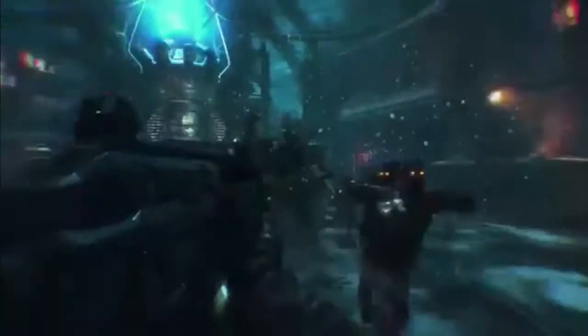Instead of the Gobble Gum being in Shadows of Evil, we get to see the electricity traps being activated. We're going to skip forward just a little bit so that we can see everything that happened from the past Giant trailer. Then we get to see more electricity traps.